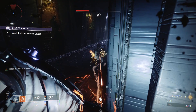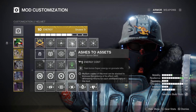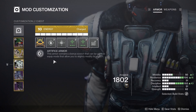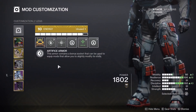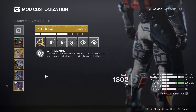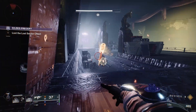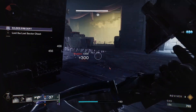I'm also pairing this together with Ashes to Assets, so you're getting your super more frequently. Stacks on Stacks is going to give you more armor charge whenever you pick up an orb of power. Font of Focus is going to give you grenade energy whenever you use your grenade, which is then going to make it easier for you to use your grenade again. Bomber is going to make it so that whenever you use your class ability, you get more grenade energy back. And Charged Up is going to make it so that you can hold more stacks of armor charge.